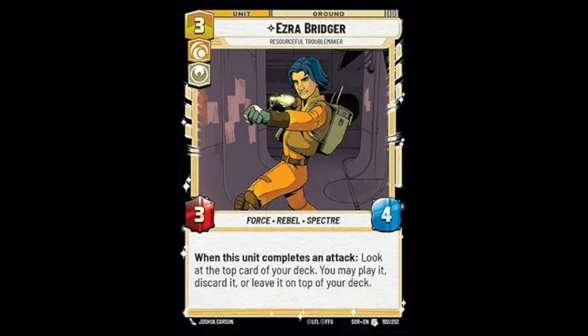Next up we have Ezra, who comes in at three resources as a 3-4. On attack you may look at the top card of your deck — you can play it paying its cost, discard it, or leave it on top. His ability can be a tempo boost, doing two-for-one when attacking, though it's contingent on having the resources. Discarding the top card is also useful if it's not good for your position. His stats are good for cost and he trades well. Overall Ezra is a tempo card.